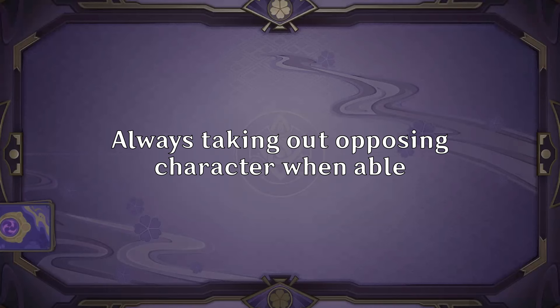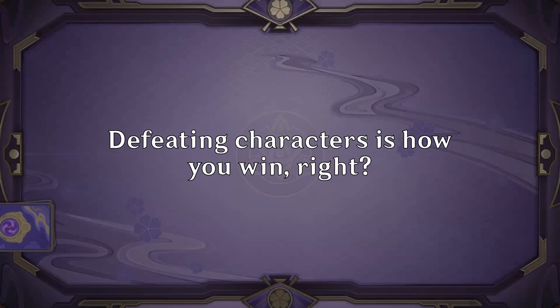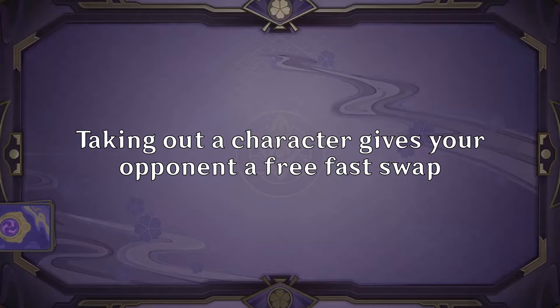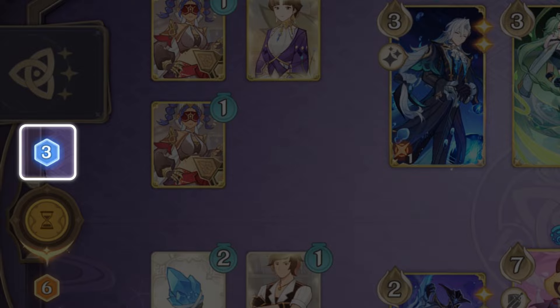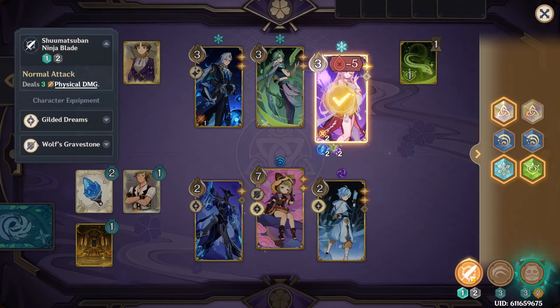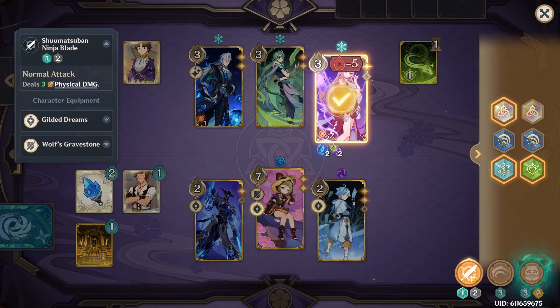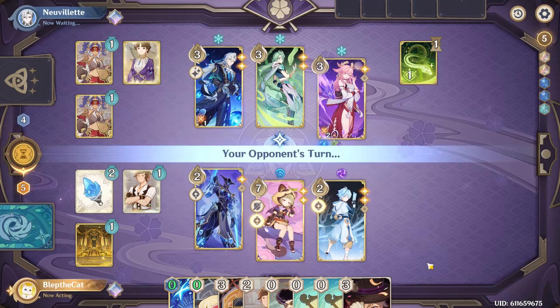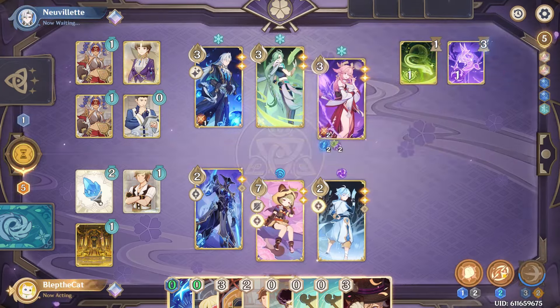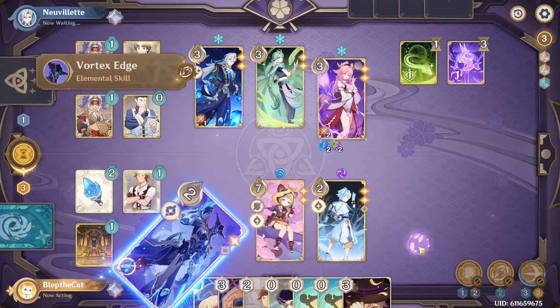Mistake number three: always choosing to take out a character whenever the opportunity arises. This can be particularly confusing for new players — after all, you win by defeating all of your opponents, so the faster the better, right? Well, not necessarily. Because your opponent gets to choose a new active character when one is defeated, this can give them the opportunity to swap to another character without spending dice and without using up an action. Pay attention to your opponent's dice — if they're on exactly three and have a character in range of lethal, think about whether taking that character out gives them a chance to use a better skill. If you have spare dice yourself, you can consider swap stalling, forcing your opponent to either use dice on a less effective skill or spend dice to swap, preventing another skill.